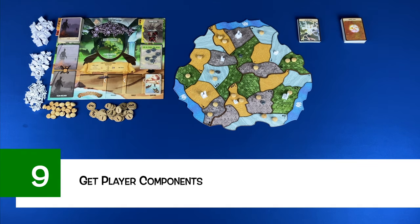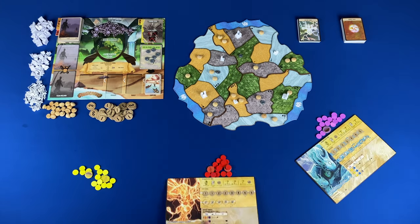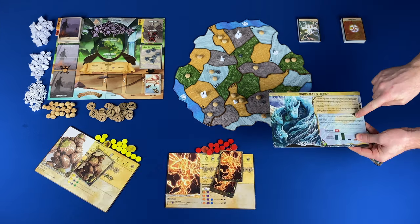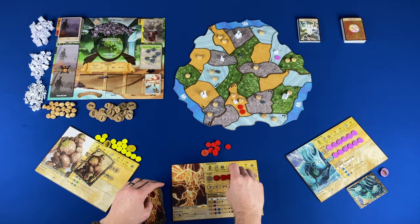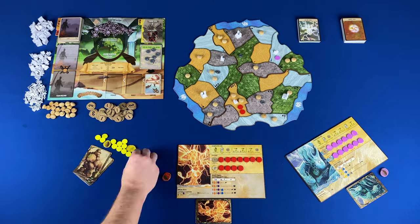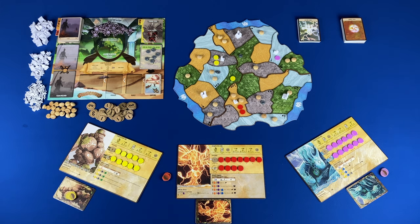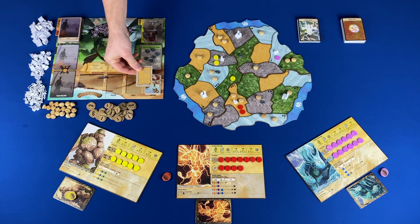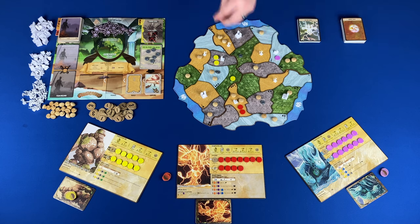Step nine: get player components. Choose a color and get the corresponding spirit presence and single turn effect markers, then choose a spirit by taking the panel and indicated unique power cards. Step ten: place player components. Following the back of the spirit panel, set up on your own island board placing presence. Then flip the panel and place it in the center of your player area with remaining presence on the dashed circles on the presence tracks with the leftmost uncovered. Keep in mind that below your spirit panel will be your player's hand, above is the play area, and to the right will be your player's discard. Step eleven: add explorers. Flip the top invader card and place an explorer in that region if it contains a city or a town, or if that region is adjacent to a city, town, or ocean.